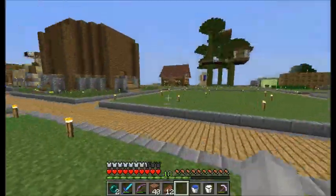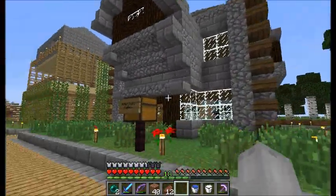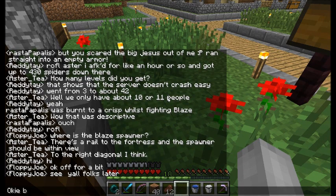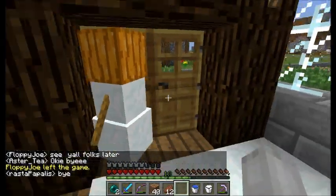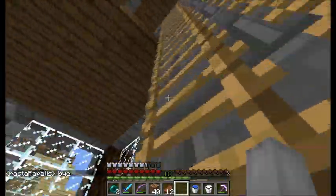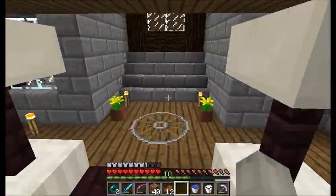This is my spawn home — I went with a semi-rustic look. Someone gave me some snow golems and two of them escaped and I don't know where they went. This is my bedroom, my grand bedroom — I love the quartz, guys, it makes everything look so nice.